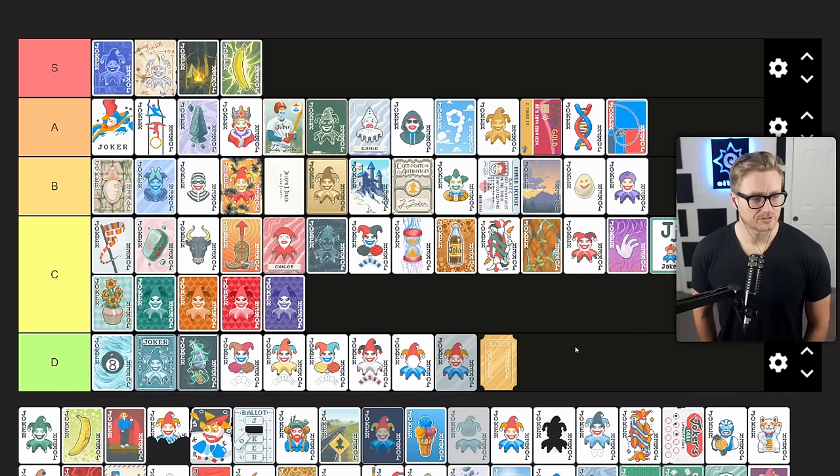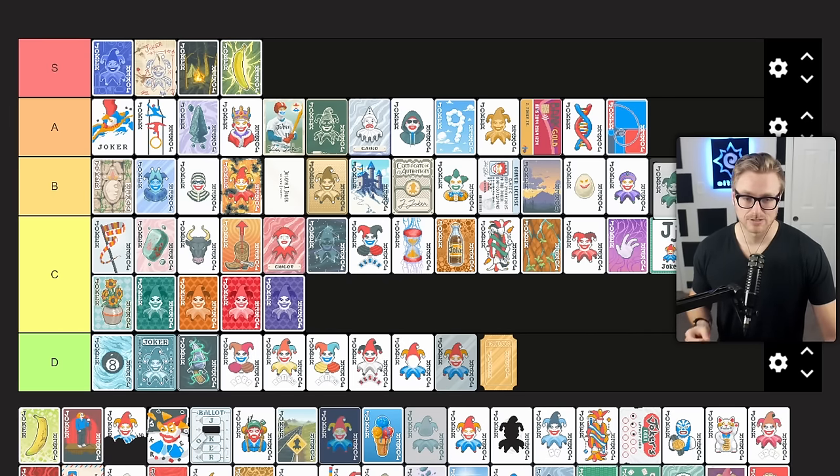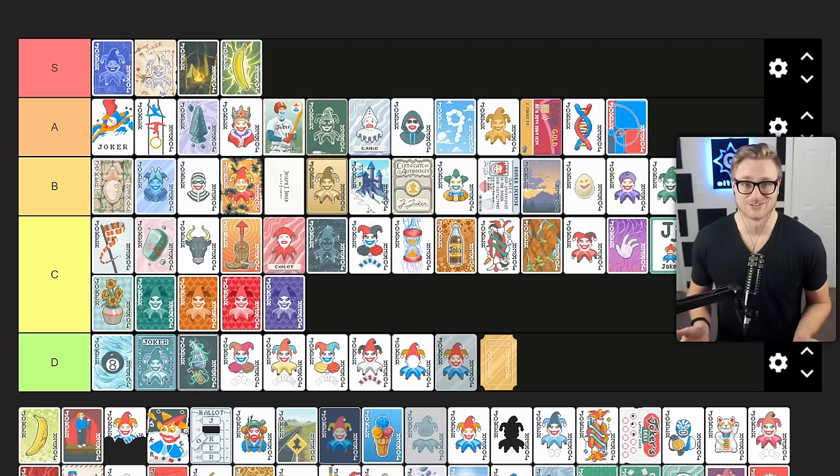Green Joker gives plus 1 mult per hand played and minus 1 mult per discard. If I get it early, it can carry a run — you can get some really good scaling out of this if you pick it up early enough. I'm excited to see it in one of the first few shops. It does really reshape the way that you're playing the game though, so you can't pick it up later because of the decreased scaling, and you can't pick it up if you've already established a play style that doesn't allow you to just draw hand, play hand. B tier joker — when it's good it's really good, but when it appears late you're just kind of minus one spot in the shop.